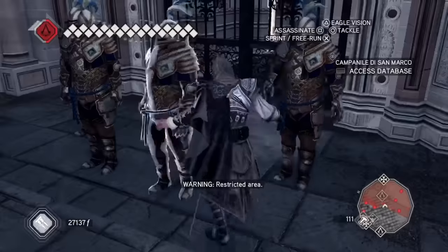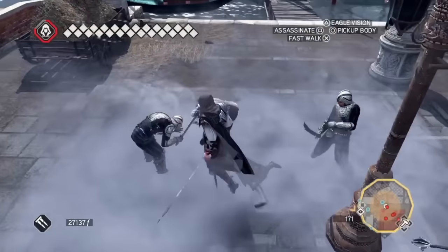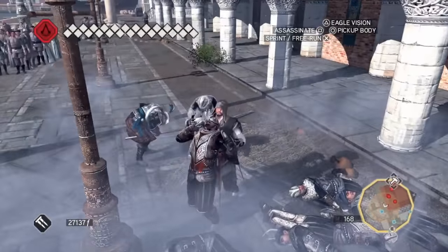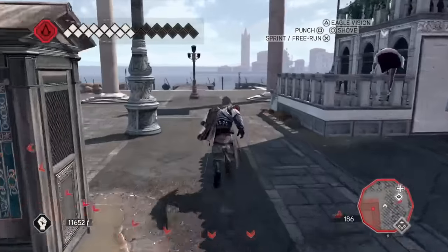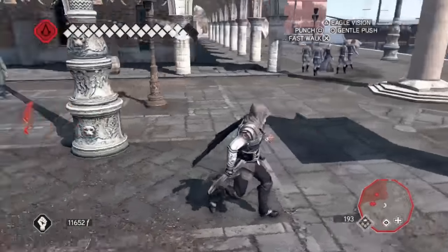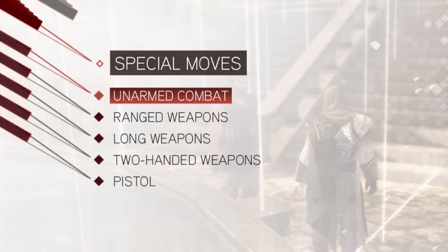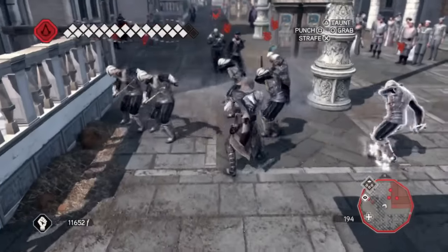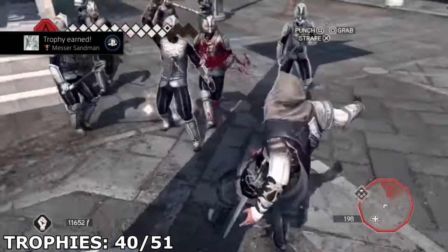To get this, I bought smoke bombs, then went to an area with a decent amount of guards and got their attention. Once I had at least 10 guards attacking me, I used the smoke bombs to stun them and got to work. Then for the trophy Messer Sandman, you must stun four guards at once by throwing sand in their faces. You can learn how to throw sand by completing the training in unarmed combat on the special moves from the trainer in Monteriggioni.